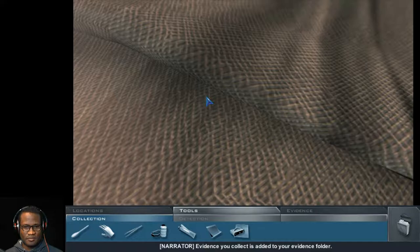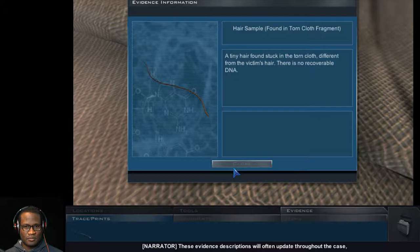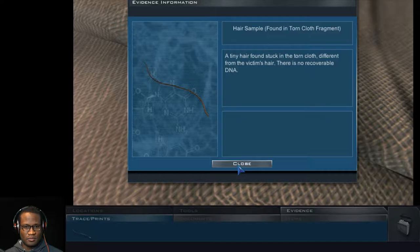Evidence you collect is added to your evidence folder. To look at it, click on the evidence tab now. Evidence is categorized here by type. The hair you just collected is a form of trace evidence — click on the trace print sub-tab now. You can re-examine a piece of previously collected evidence here and review what you've learned about it. To re-examine the hair, double click on the hair icon. These evidence descriptions will often update throughout the case, so check them regularly. Click on the close button. It would be a good idea to collect the torn sheet as well — exit this close-up view by clicking on either side of the screen.